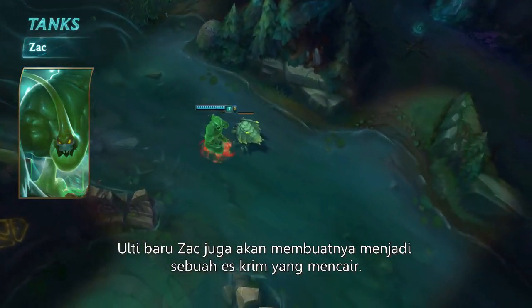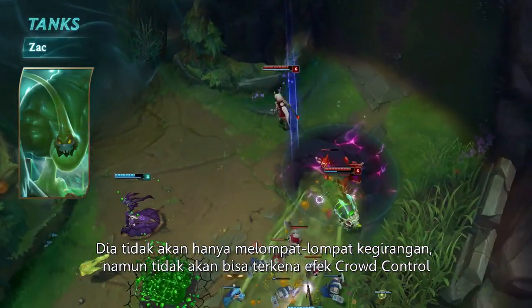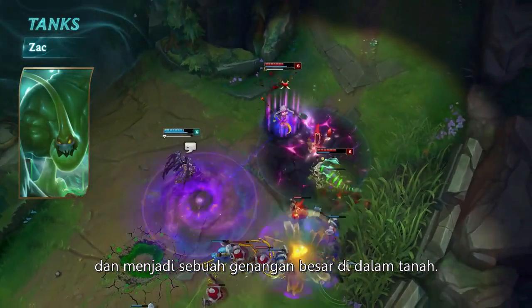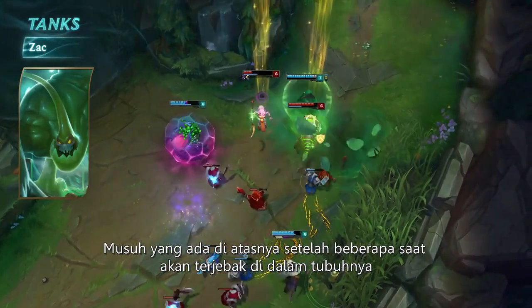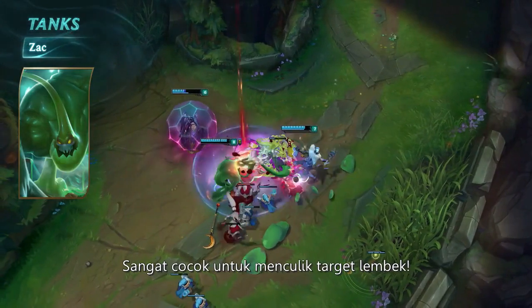Zac's new ultimate turns him into a pancake-shaped alien abductor. Instead of bouncing around wildly, he now becomes immune to crowd control and spreads out flat on the ground. Any enemies still inside after a short cast time get trapped into his warm embrace as he bounces away, perfect for kidnapping squishy targets.